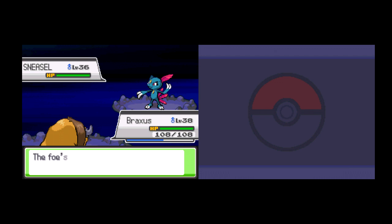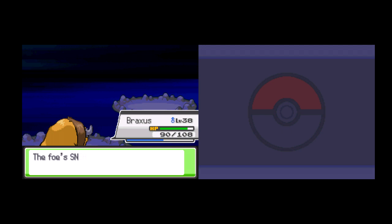I'm going to Iron Tail the crap out of Sneasel. Feint Attack never misses, by the way, unless you use Dig or Fly — it's sort of like Swift and Aerial Ace. Luckily, Sneasel's defense is crap. Awesome — down it goes.